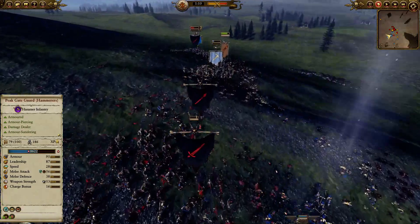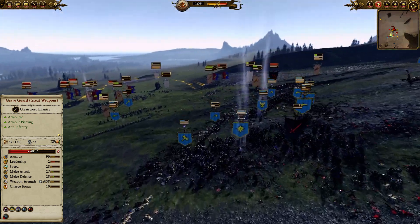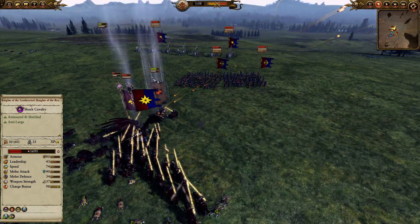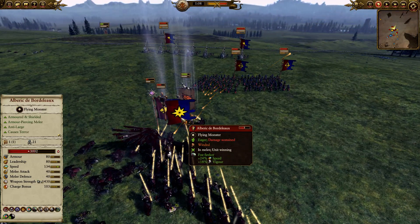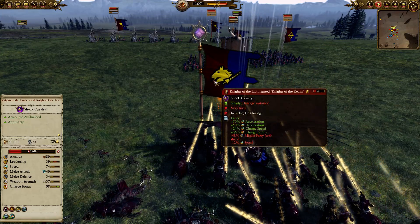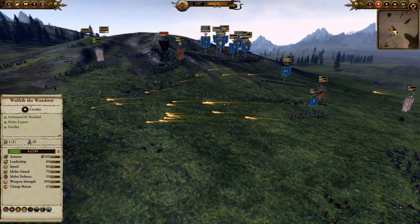Fortunately, Havoc was able to hold strong and essentially deflect the Undead player. He didn't have enough units to break the line — he had basic line units that are mighty, but they need something with a little more oomph to actually break the line. We're looking at the Knights of the Lionhearted and Knights of the Realm in formation right now.